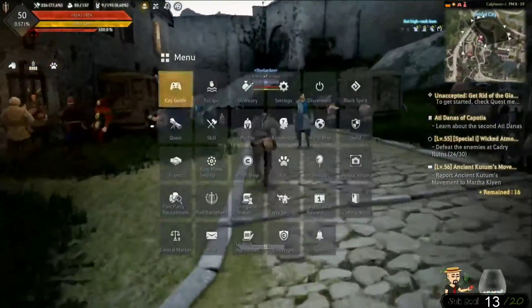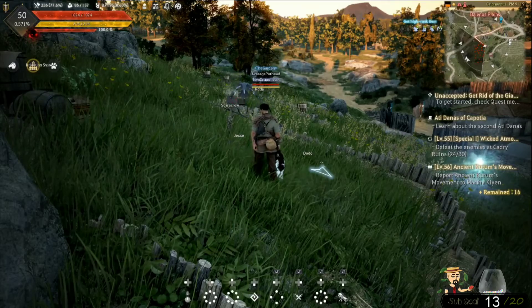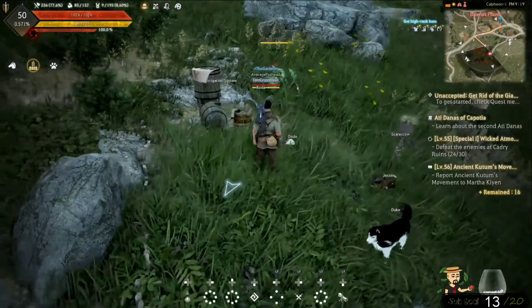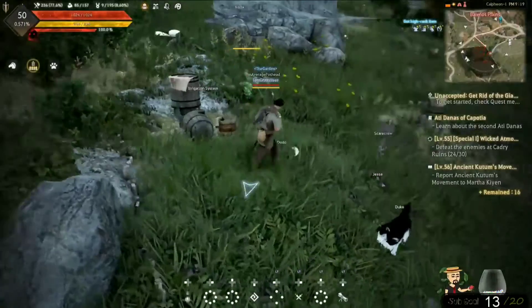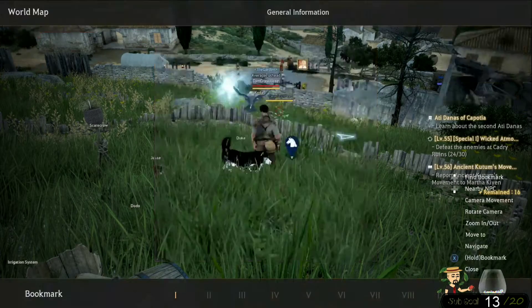All right guys, so here we are back at the farm. As you can see, there are a couple of fences already placed down. I've also got an irrigation system here — this helps with water. You can have one of your workers make this for you; you can find it in the carpentry workshop.